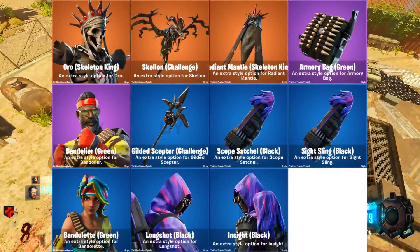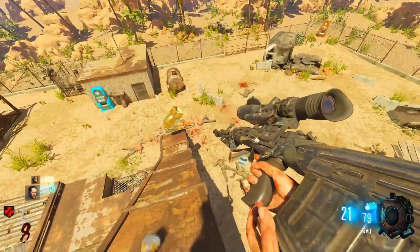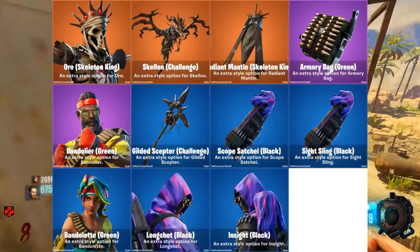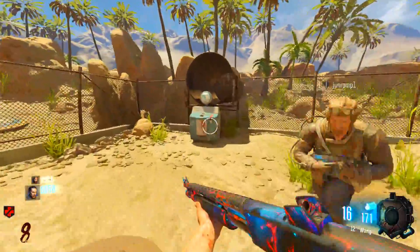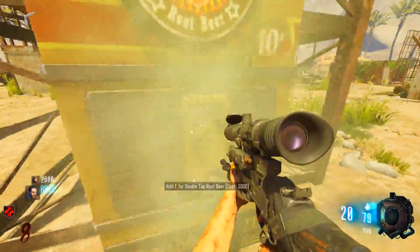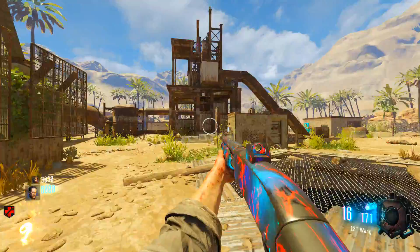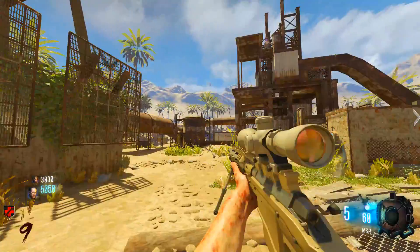Going on down, Bandolette and Bandolier have edit styles — very, very nice. I have Bandolier; my dad gifted it to me and now I can use it a little bit more. Also Long Shot and Insight — which I do have — got new edit styles in purple. Those are very nice, big fan. The back blings too — I like the purple accents. The Bandolier Armory Bag also has an edit style. Not a super big difference but still cool.